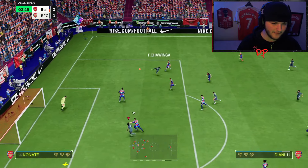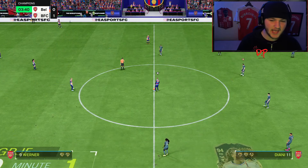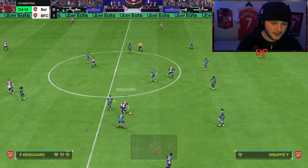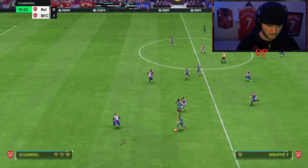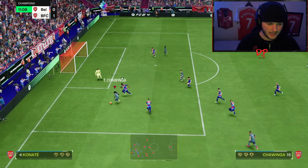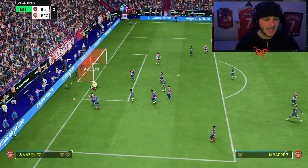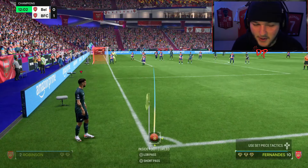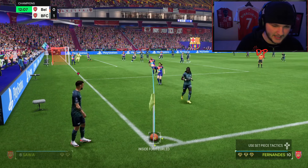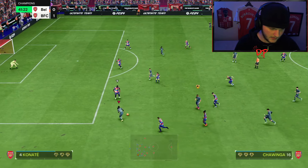Chiwinga making that run — can we get to it first and deliver it back post? That is an amazing delivery — first time on the volley back post to Chiwinga. That's just pure attributes right there, no whipped pass play style needed. Then triggering a run, she brings the keeper out on the left — oh my goodness, she moved the keeper! I went near post and he saved it, but that is ridiculous left stick dribbling — probably the best I've ever experienced in the game.